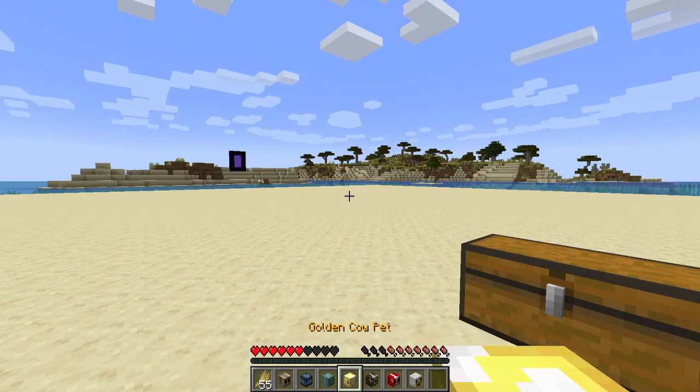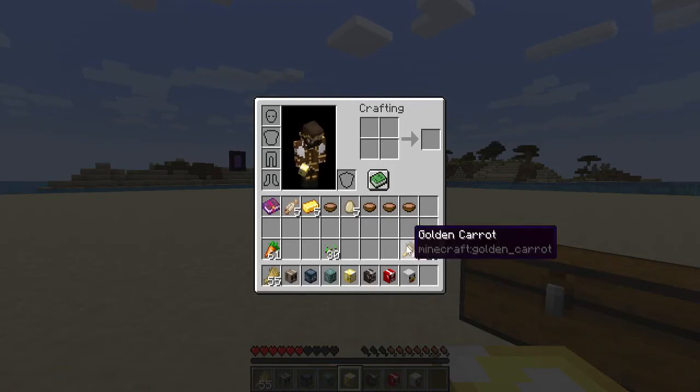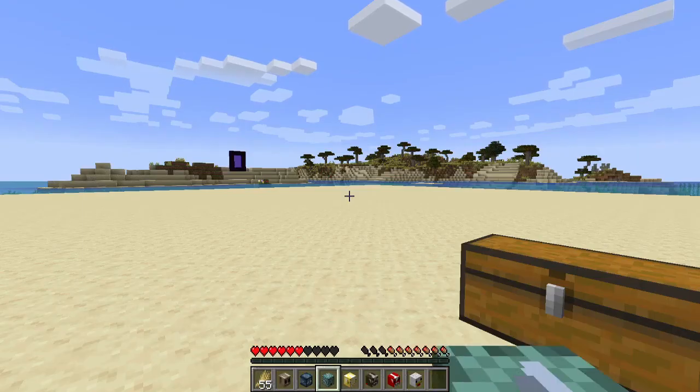Moving on to the golden cow — you might be able to guess what this one does simply by its name. I now have five gold ingots; we started with none, but I started with nine golden carrots. Over time it will take a golden carrot and give you a gold ingot, so your net gain is one golden nugget. It's not a lot, but if you have an automatic farm with hundreds of thousands of golden carrots lying around, you'll make a little bit of gold out of it.